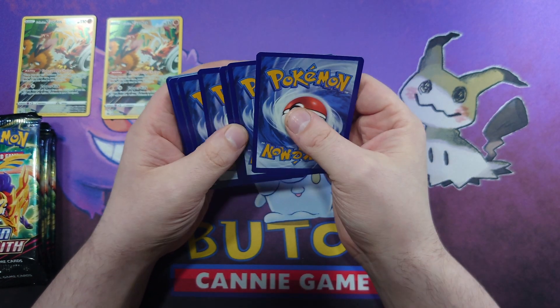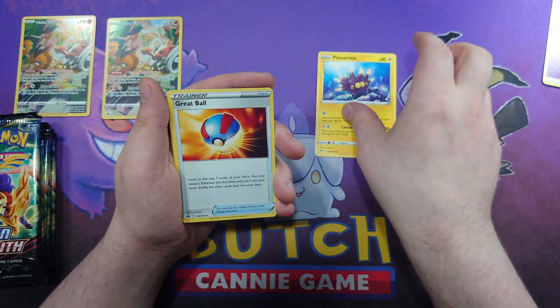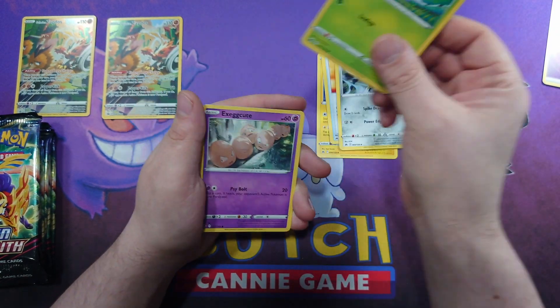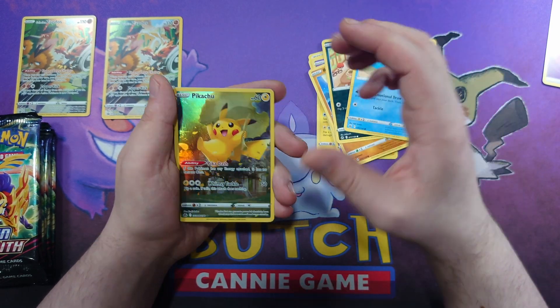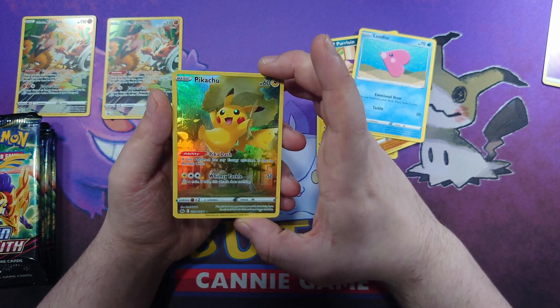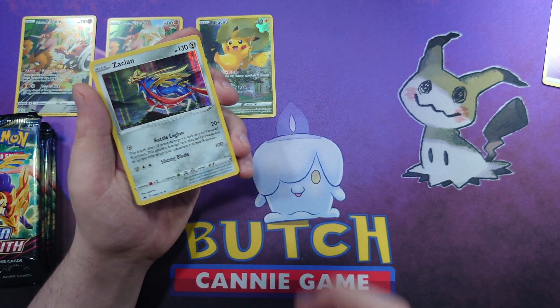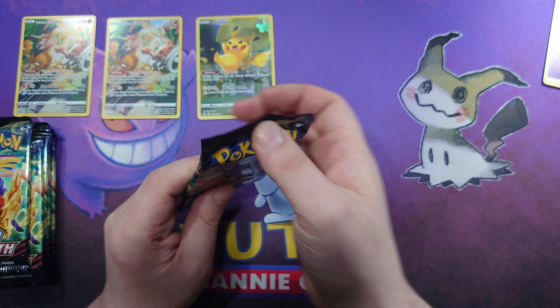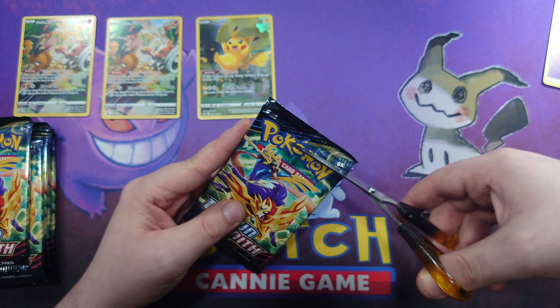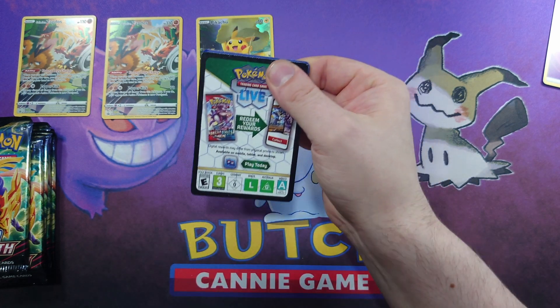Pack three: code card, Psychic Energy, Pinkertin, Great Ball, Beedrill, Treruby, Exeggcute, Rockruff, Purloin, Luvdisc — one of the Galarian Gallery Pikachus, very nice — and a Zacian Holo. I'll take that happily. I don't think I've got the Zacian before; I know I've pulled a couple of the Zamazentas, so having at least one Zacian is nice.